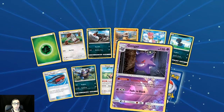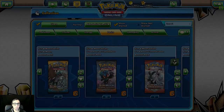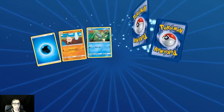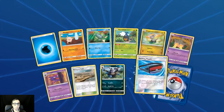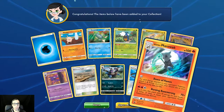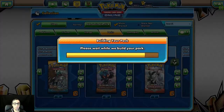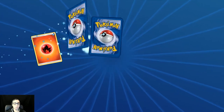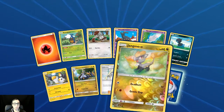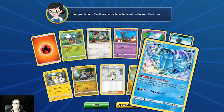We get the reverse holo Gengar and the Regirock. Last four packs. Reverse holo Dashing Pouch and holo rare Alolan Marowak. Last pack — reverse holo Jangmo-oh and holo rare Regice.